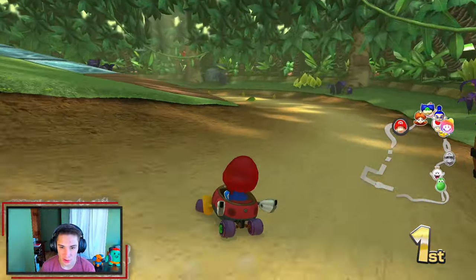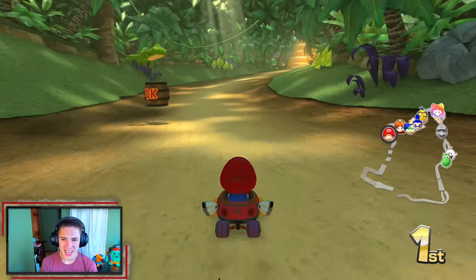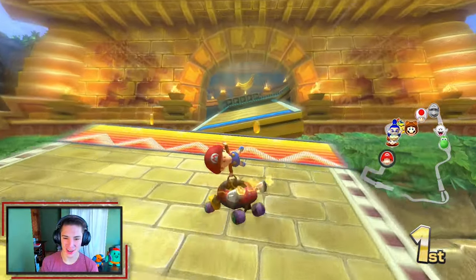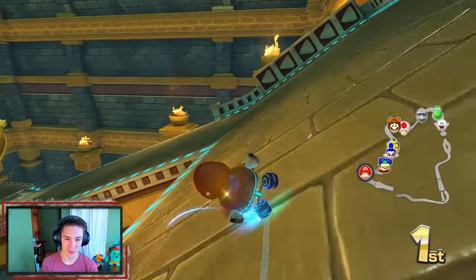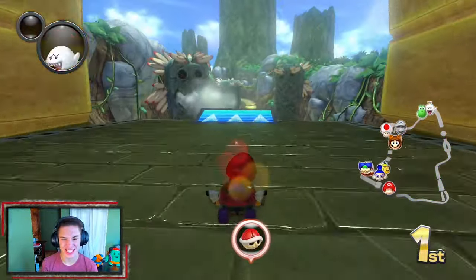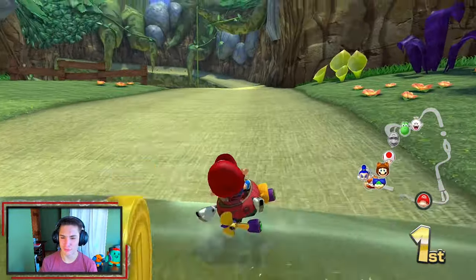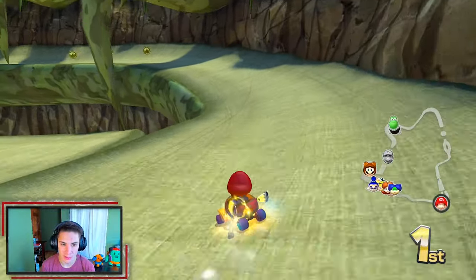Look at this frog — he hit the frog! I thought he would be hopping so I was trying to go in his path so he'd hop over me. It's all good. Grabbing these single boxes. The lightning actually helped us out — we're taking this long path to grab some coins.